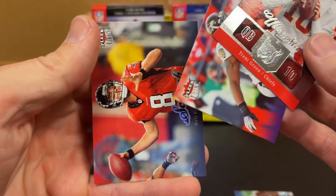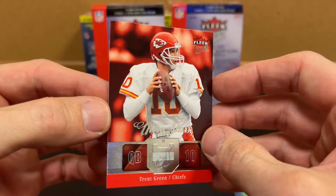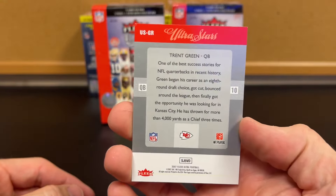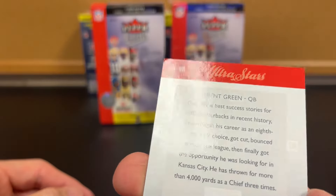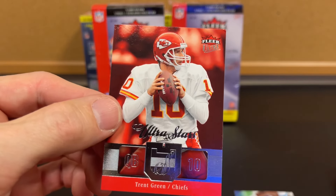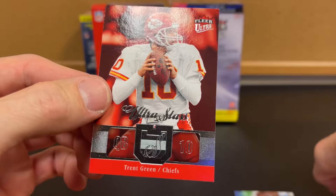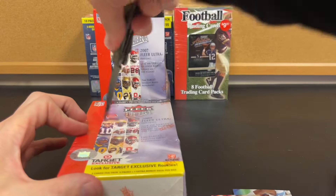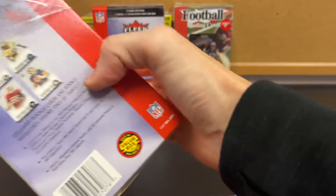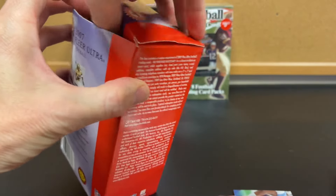Good job. Kind of that raised front logo. There's our nice dinged corner — the way they pack in these boxes, you pretty much have all the corners sitting tight, so that always makes it a little tougher. Let's do box number two. We essentially got one insert, a Lucky 13 rookie, another rookie, so nothing too crazy.